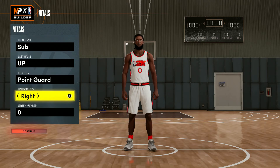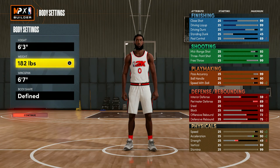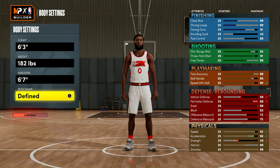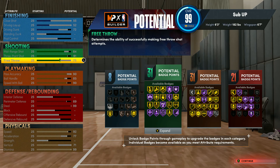Handles don't matter. Height is 6'3", weight is 182, wingspan is 6'7". Body shape doesn't matter either.